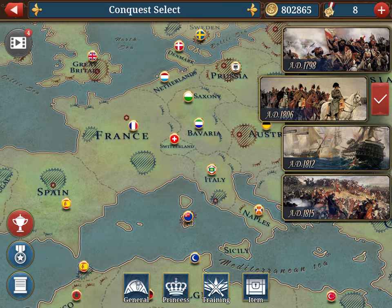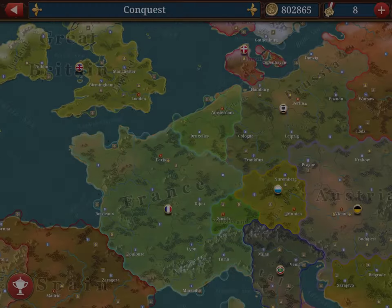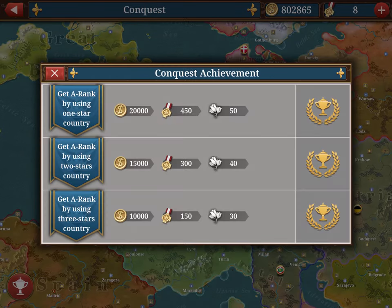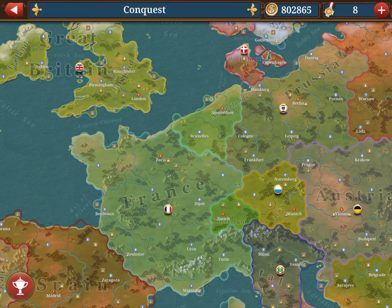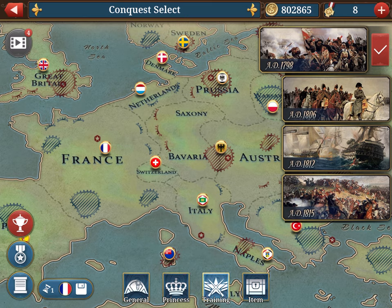When you click on the trophy you see what achievements you're missing. You can select a faction — for example, Denmark is at two stars. Try to complete conquest with all three, two, and one star to maximize achievements. Conquest is also a good one to do with auto-complete, because they're very long, and with auto-complete you should be able to win the first one and start unlocking medals.